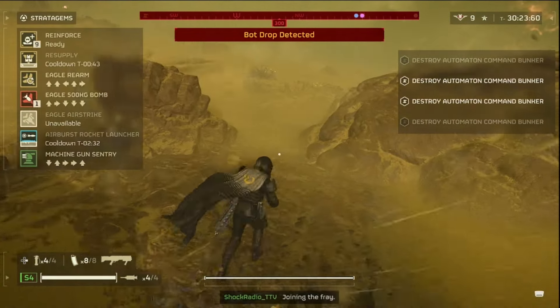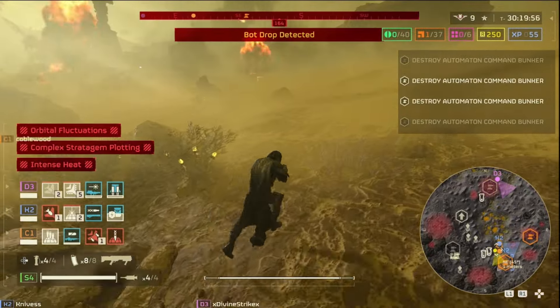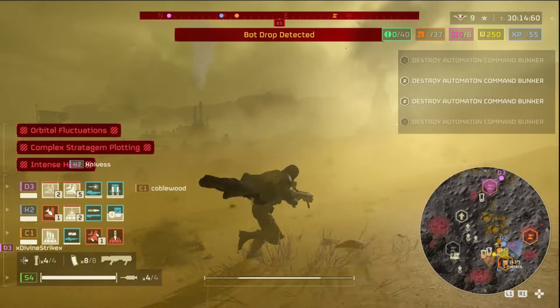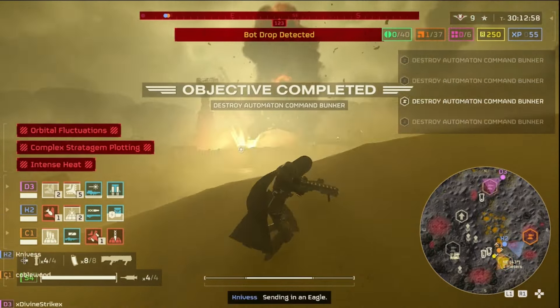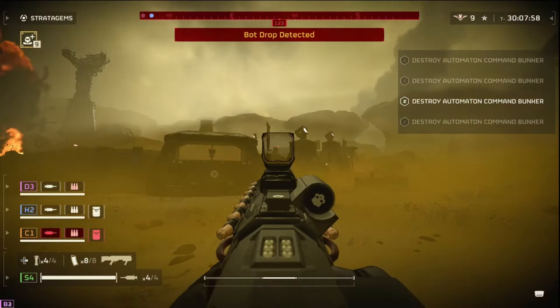They're worried that you're going to shoot a charger and then headshot yourself because it bounces off the charger armor, or with automatons, if you don't get that exact headshot on the Devastators — you're dead. I haven't jumped into the game yet to try any of this stuff, but I'm super excited.